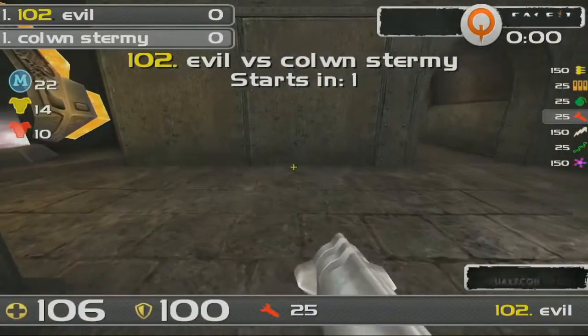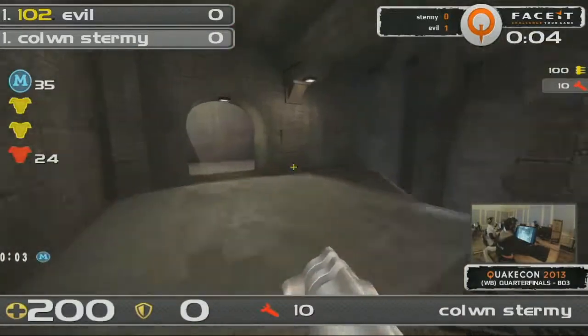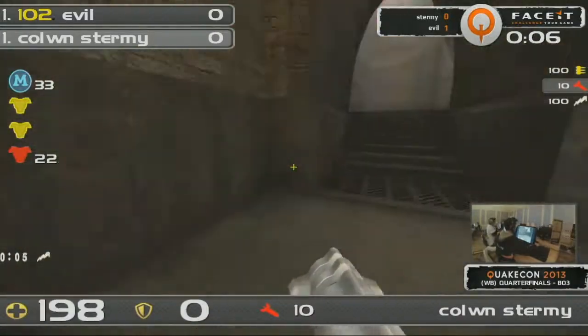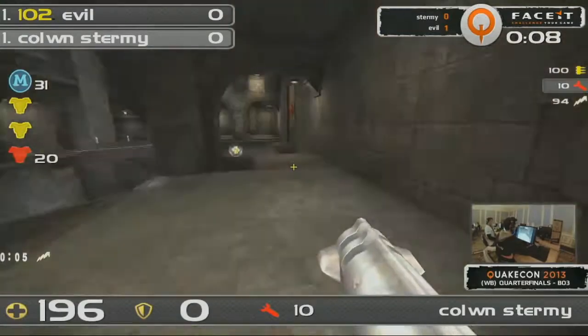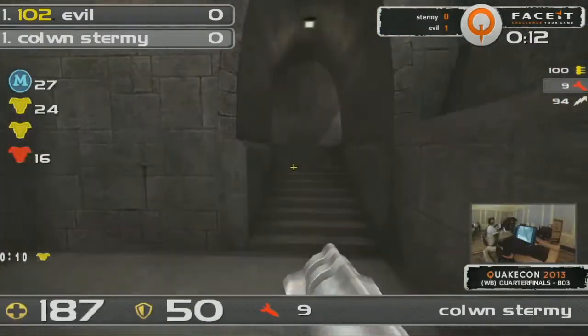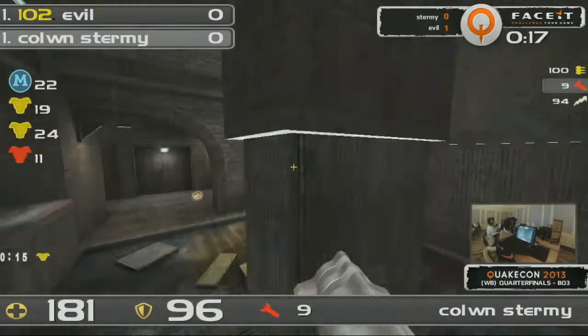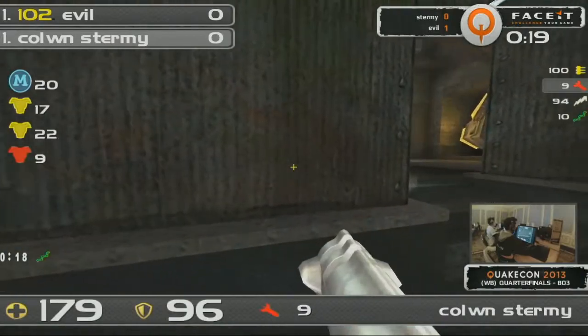Sturmey is on the brink of defeat. He needs to bring it to a tiebreaker map. So there you are on Sturmey to begin with. This spawn with the Lightning Gun and the Mega First gives you the most aggressive options. So will Sturmey go for those aggressive options? Let's look and see what he chooses to do as he sneaks his way over to the other side there with the Rail and the Yellow. Picks up a Yellow.